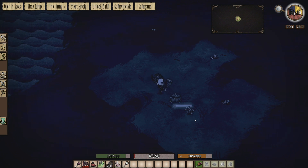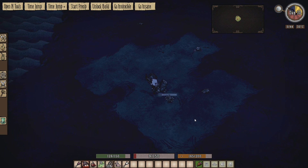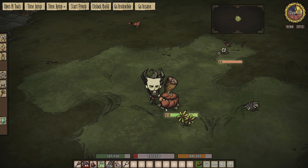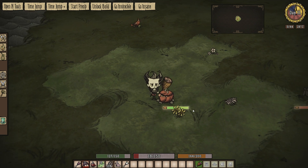He looks pretty similar, but now if we stand next to him, he gives off a little regeneration aura. You do have to stand quite close to him, but you can see he's healing me over time, and that is really useful. If we go to day and zoom in, you can see he's actually very red instead of the kind of orangey thing he normally is.